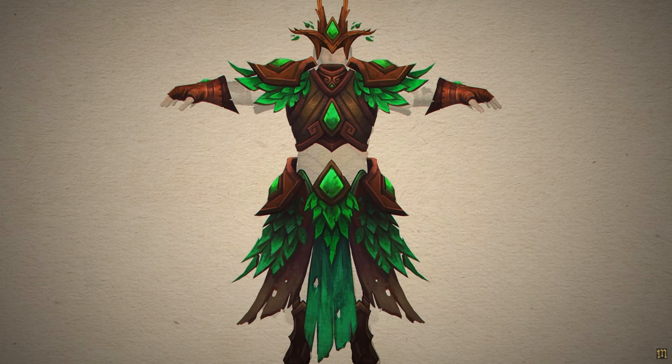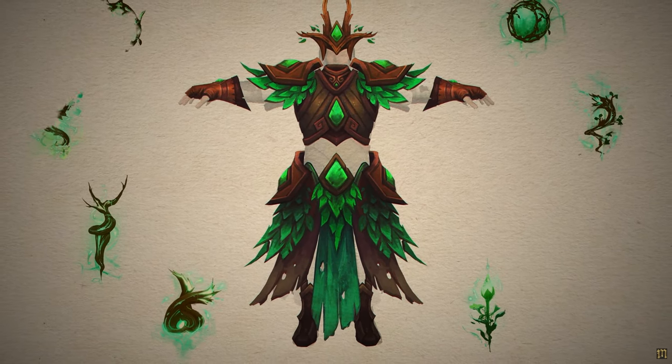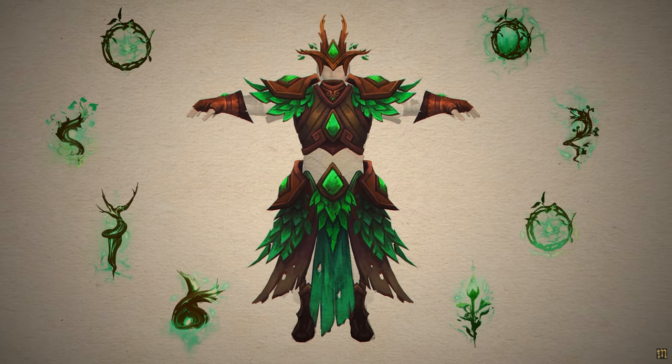The fifth class, unlocked during the Kickstarter, is Warden. Warden specializes in druidic magic — a sorcerer who delves into nature. He uses a one-handed weapon and a wild relic that channels nature against enemies, rooting them and inflicting all kinds of nature-based afflictions.